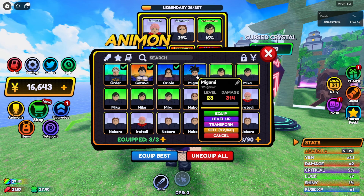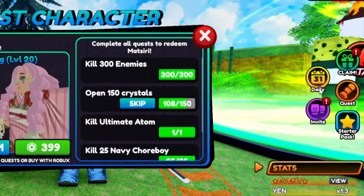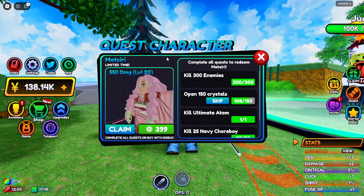So guys, we're done. Let's see what we have gotten. So we have gotten like 1 rare Animon — the Megumi. So he's doing like 314 damage. That's pretty good.